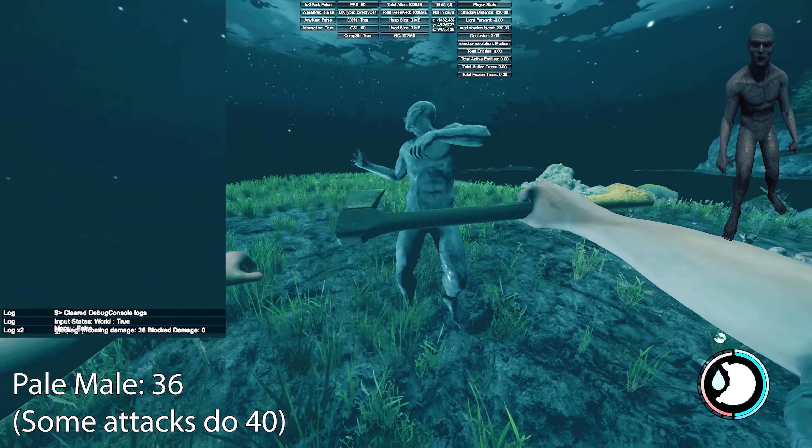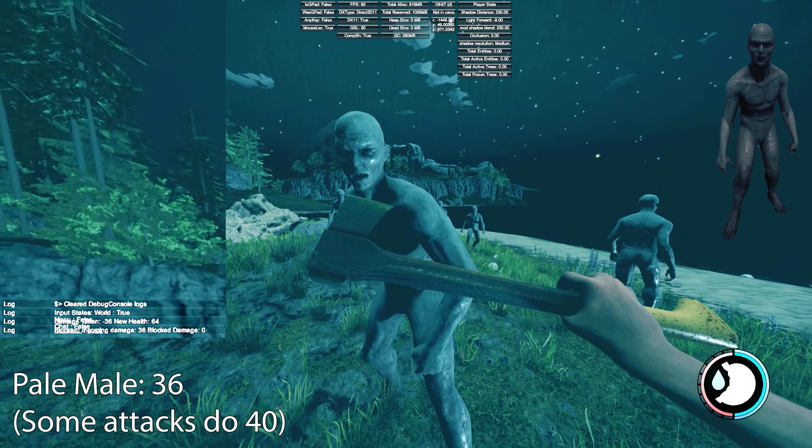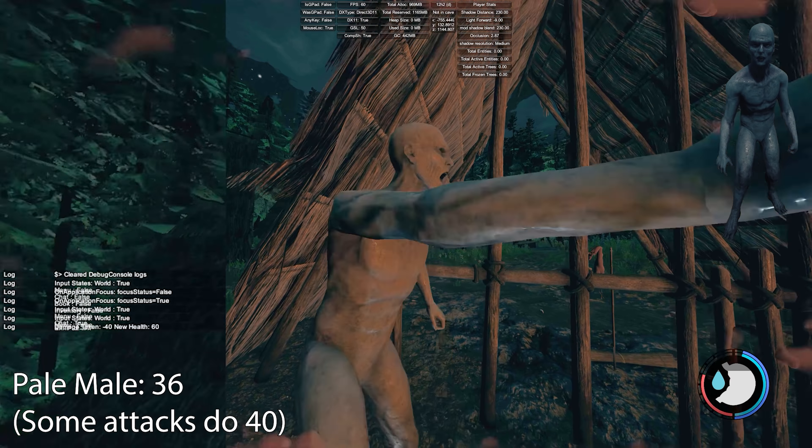Next is the pale male. These are the pale cave ones and they do 36 damage, with some attacks doing 40, though that was quite rare. These are odd because they spawn around day 5 while normals spawn on day 1, yet normals actually do more damage. I didn't go down into the cave to test those variants — I spawned them in — so they might be a different variant. The amount of time spent on this video means I'm kind of done with further testing on this.